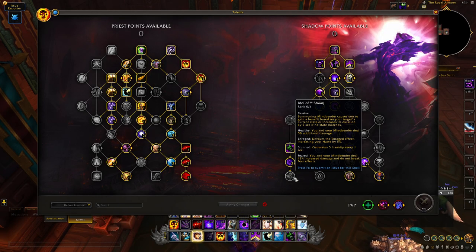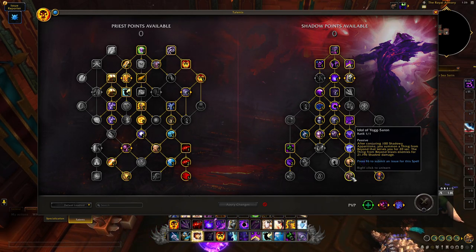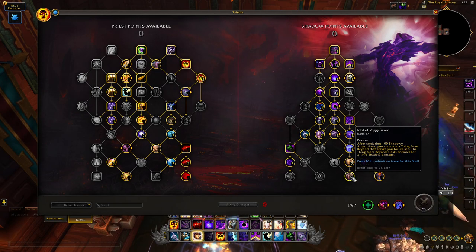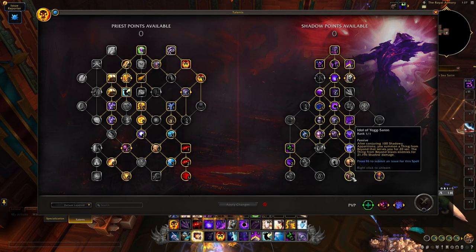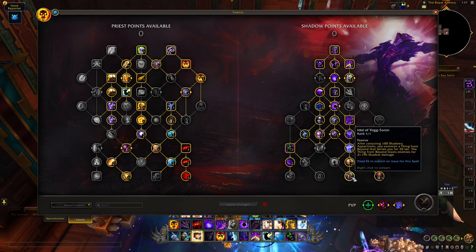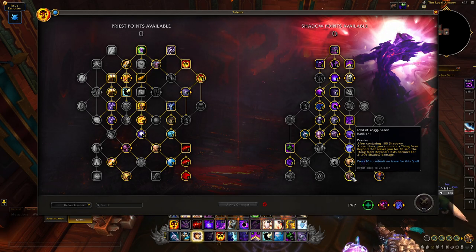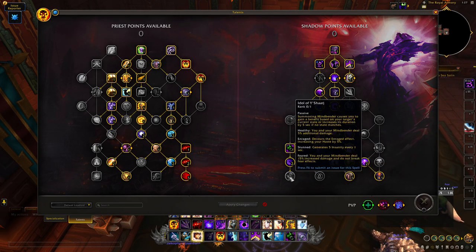The bottom of this tree is really cool. Yogg-Saron is a little clunky in that there's no real agency over when you proc it — it'd be cool if it fired on your next Shadow Word: Death or when you use Mind Bender, something that gives you agency over the timing. But it's still a great invention and I love it. Great flavor for the class as well.